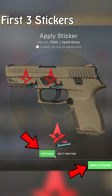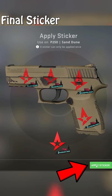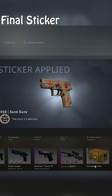Let's back up for a second. As you can see, normally there's two confirmations before the sticker is applied, but in the final one, there isn't because there's only one spot left to select.